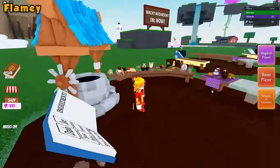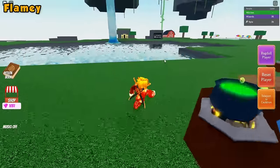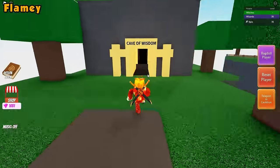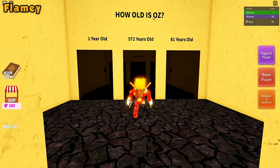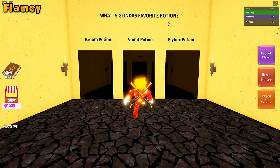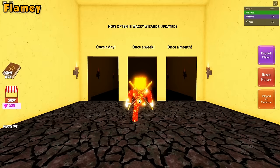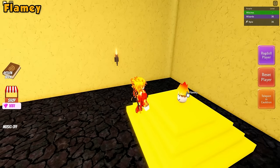For the flamey ingredient, go ahead and head to this golden area behind the waterfall. We just need to answer a few questions — if you don't know the answer, just follow where I go. Oz is 572 years old. Glinda's favorite potion is the broom potion. A meteor destroyed the old map. There are 5 goblins in total. And Wacky Wizards is updated once a week on Wacky Wednesdays. Just like that, we now have the flamey ingredient.